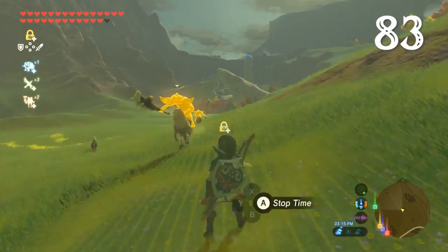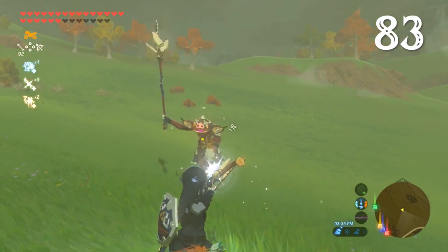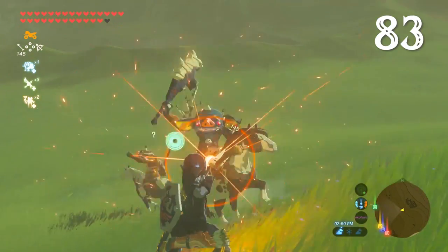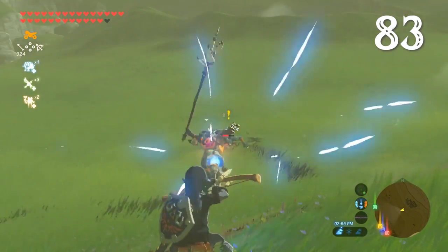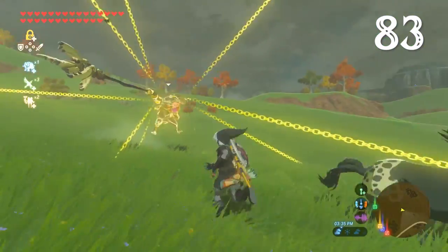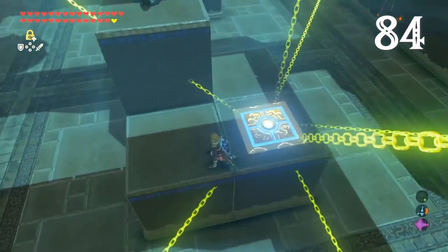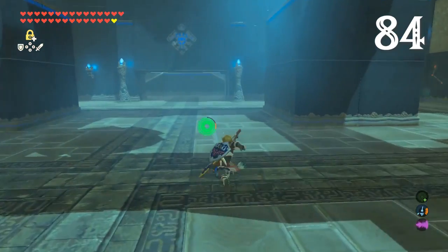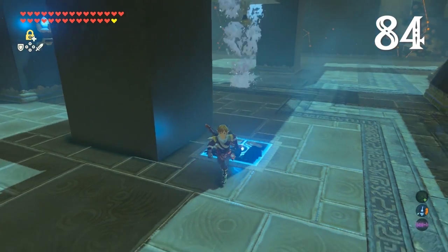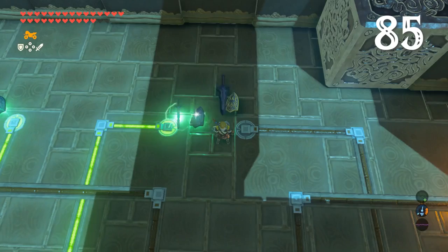You can knock Bokoblins off horses using Stasis. You can also use Ice Arrows, Shock Arrows, Fire Arrows, and Ancient Arrows. You can use Stasis on pressure plates to keep them held down for a while, or to solve puzzles in a different way. Inventory items can also be used to weight down switches. Metal gear conducts electricity, so it can solve circuit puzzles.